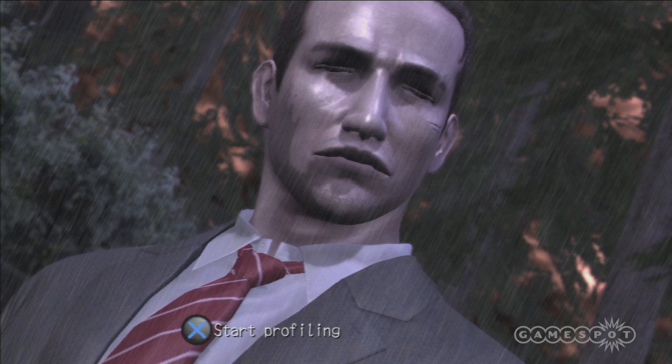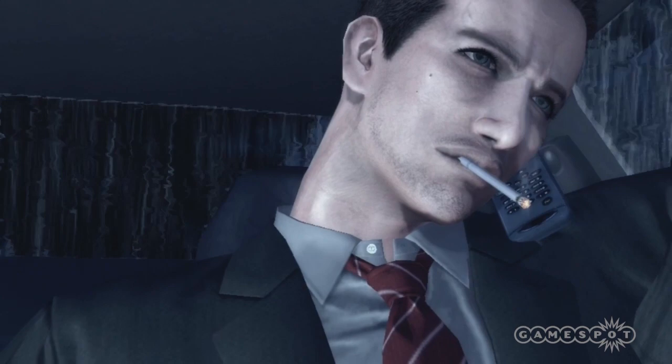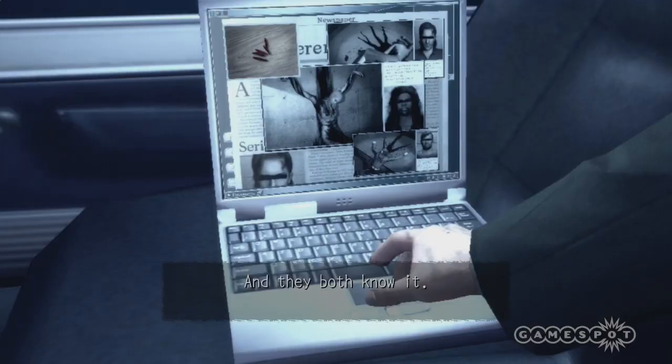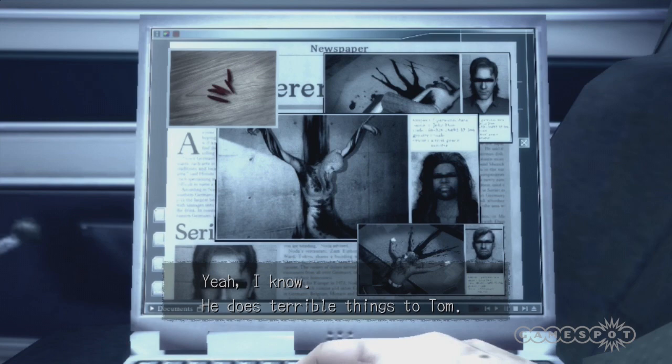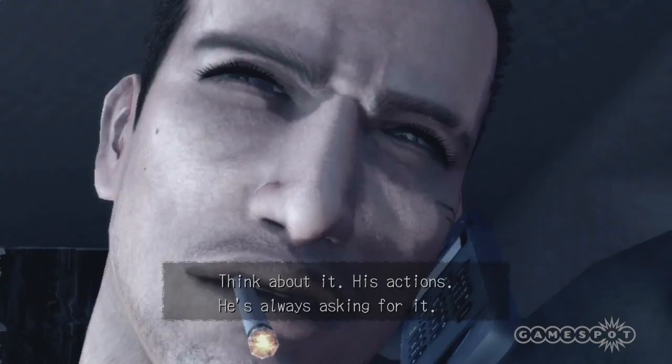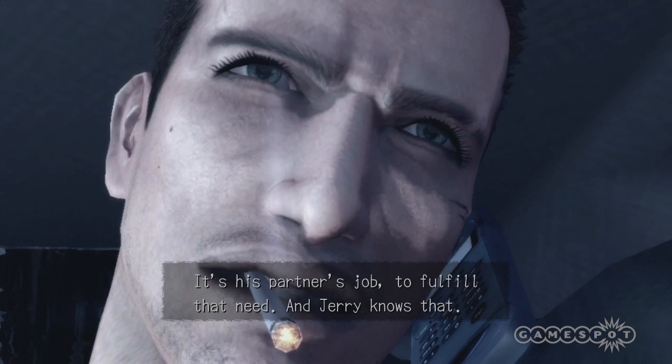Listen, they both need each other. It's called interdependency, and they both know it. Yeah, I know — he does terrible things to Tom. Nasty, even sadistic things. But that's fine, as long as that's what Tom wants. Think about it — his actions. He's always asking for it; it's his partner's job to fulfill that need. And Jerry knows that.